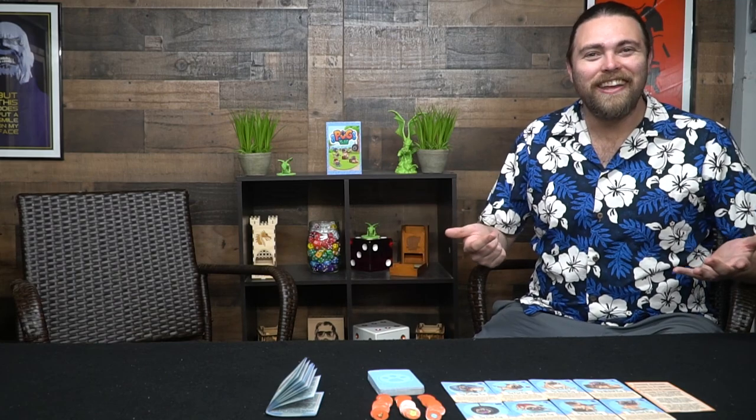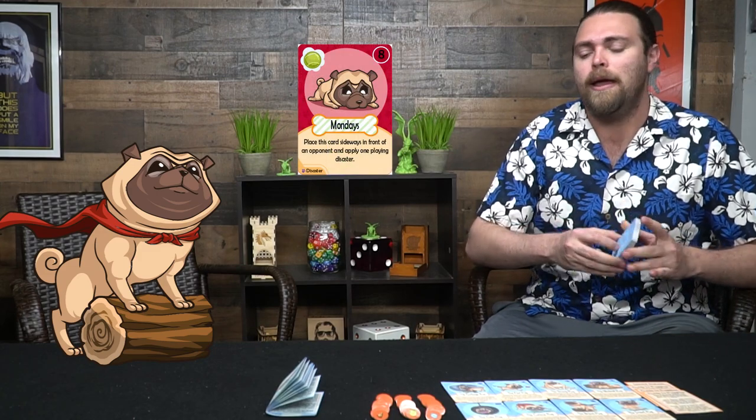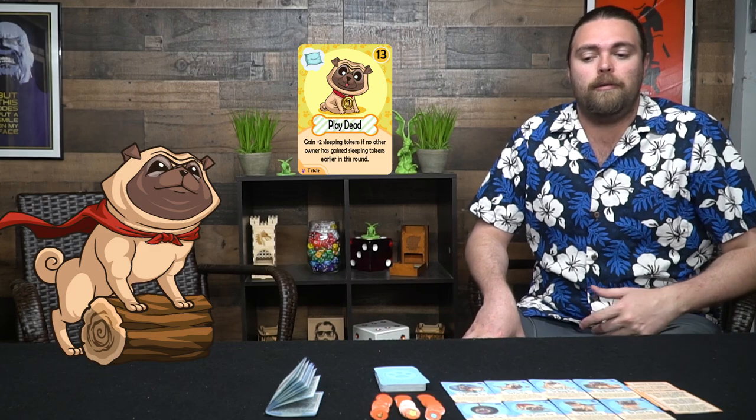Here's Pug Time and everything included in the game. You get the box, all the different pugs — there are about eight of them — along with player reference cards that tell you the basics of how to play. You also get a deck of cards involving adventure cards, treat cards, basic cards, and the disaster cards — the dangerous ones you can play on other players to mess them up. It's not necessarily a take-that game but has a little bit of that thrown in. You also get all the different tokens: sleeping, treats, and play time, which are what you need to win, plus a rulebook. That's pretty much what's in Pug Time.